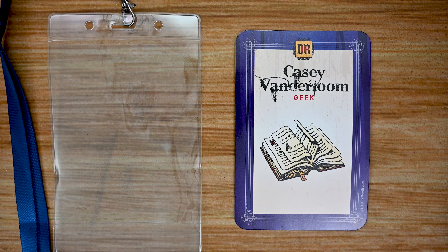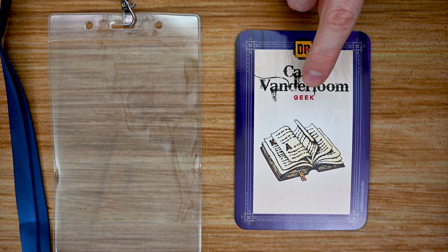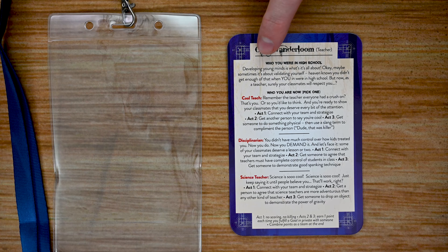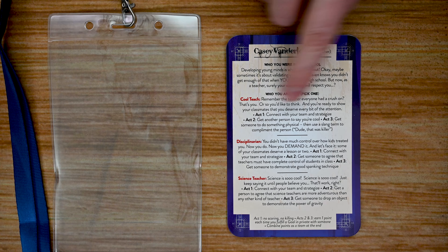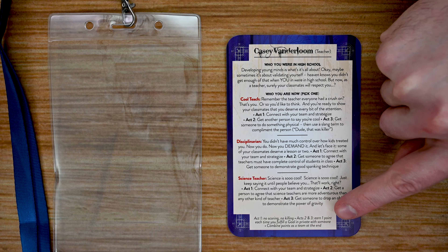Let's head to the table. The first thing to go over are the character roles. These are assigned during setup, or before if you're going for a role-playing feel where players dress up. There are three different classes: geeks, jocks, and rebels — four of each. Each character card has a name and faction listed. The back side describes what they were in high school, and each player will choose their current role from three options, which gives the overall gist of the character and the requirements for Acts One, Two, and Three. The bottom of the card provides a quick reference for the different acts.